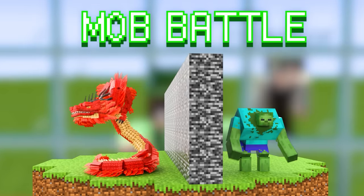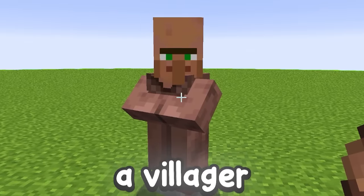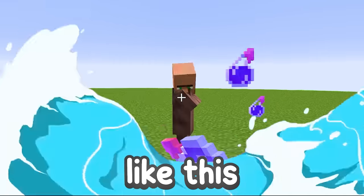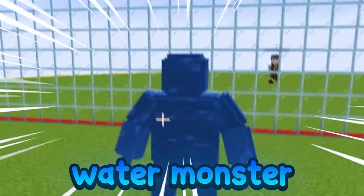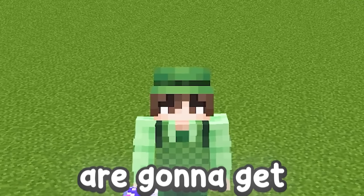Today, I'm playing a Minecraft mob battle with my friend, but we can combine mobs with elements. So for example, if I spawn in a villager, then I throw our custom water elemental potion on it like this, then it'll transform into a crazy water monster. And as the video goes on, the potions get stronger, meaning the mobs are gonna get crazier and crazier.